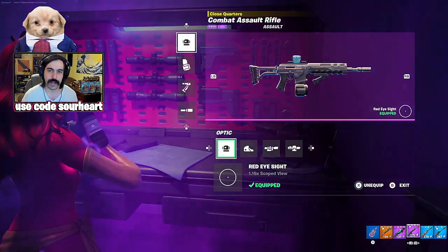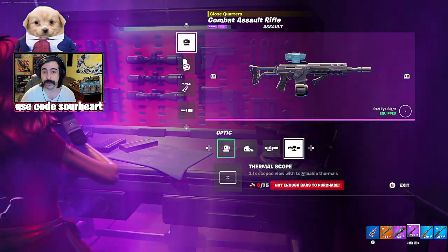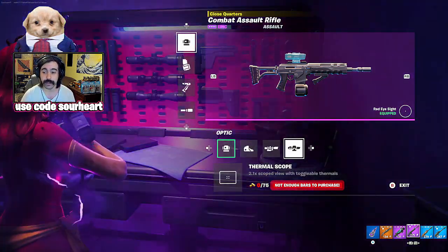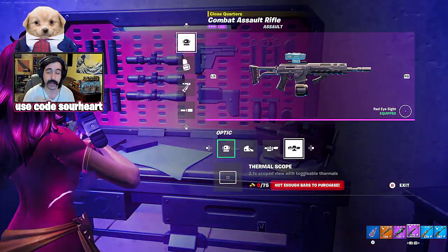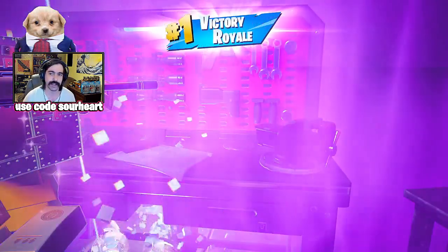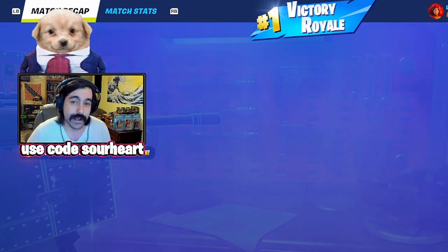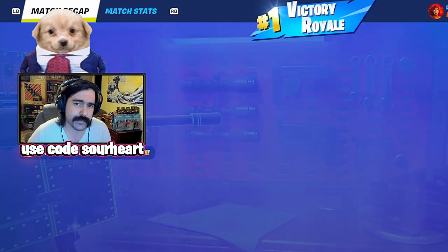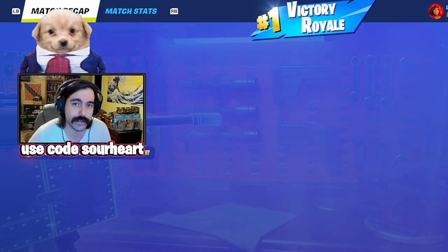Our final rifle is the Combat Assault Rifle. This one actually has less kick than the Striker, so if you want to throw a 2x on it, that's fine. But it does have less aim assist — the same aim assist as the burst, which is about half. Putting a drum on this would be very beneficial; you'd have the highest magazine rifle in the game. The same principles apply with the grip and barrel. It's an automatic weapon but doesn't kick as much as the Striker, so you have more flexibility and aren't so burdened by recoil attachments.